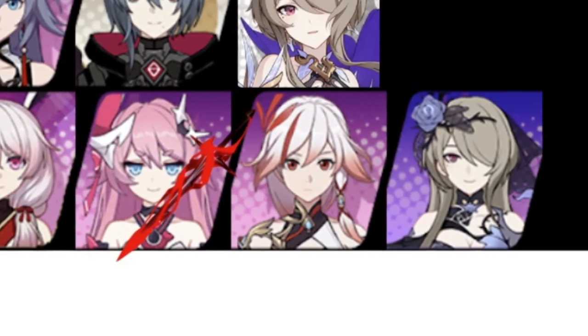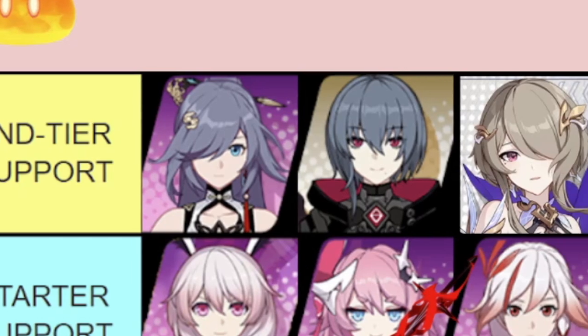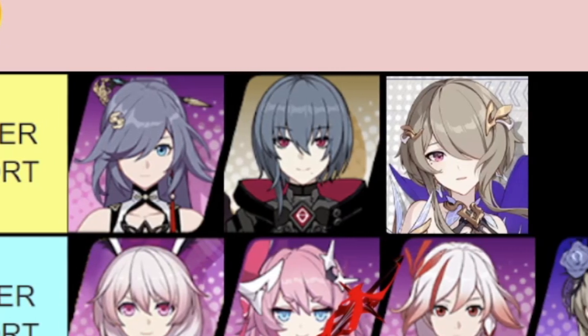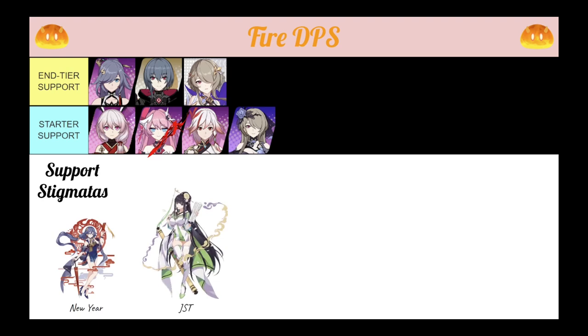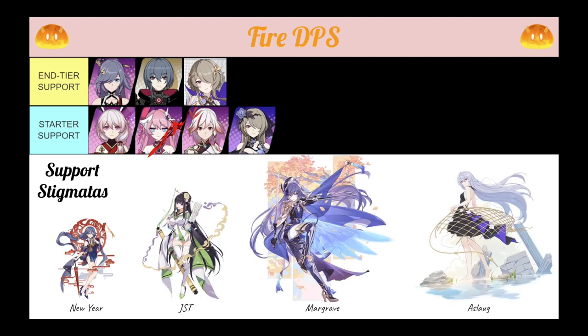Elemental Support Valkyries for Fire include Phoenix and Blood Dance, which will also upgrade to Azur Empyrie, Raven, and the new Spina Asteria. Similar to your Ice teams, getting the Elemental Support Stigmata sets is a high priority — the New Year Set or GST Set to start, then Margrave and Turgenev or Arslaug Set to finish.